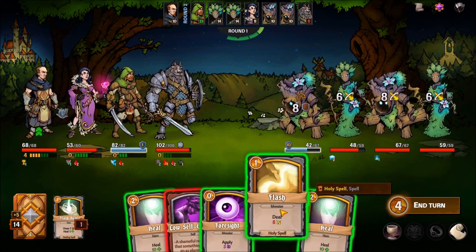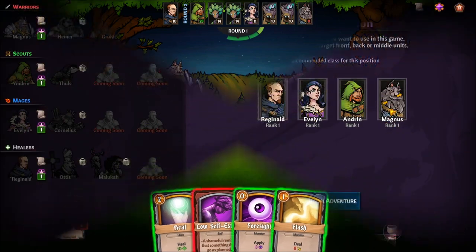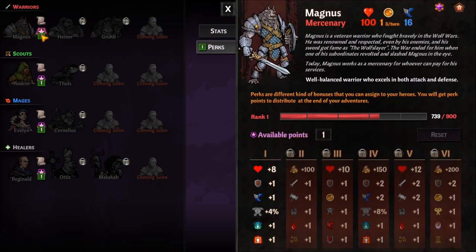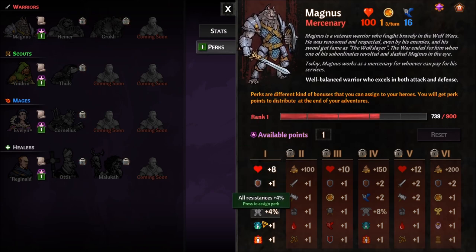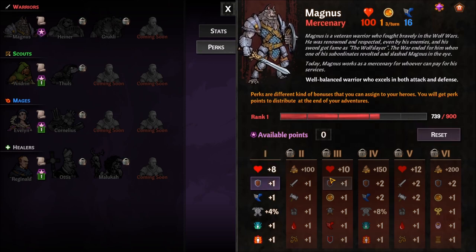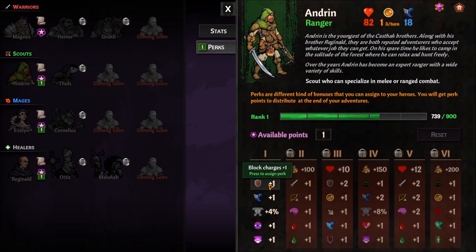There is permanent progression in this game in the form of leveling up your heroes. As you finish runs, you'll earn experience points for each character, and when they reach the next rank you can spend talent points into different things — like increasing a character's health or the number of armor charges you get when you play an armor card. There are multiple talent columns you'll eventually unlock, where each tier presents options and you pick one to assign a point to.